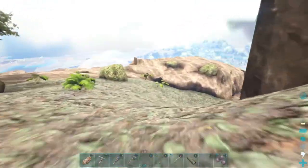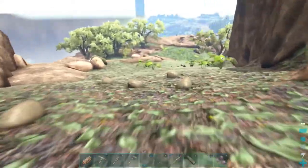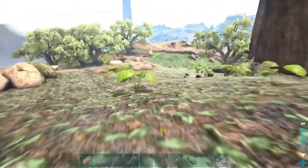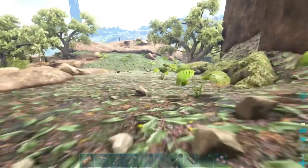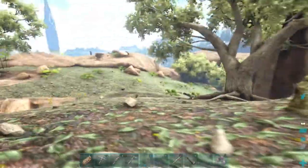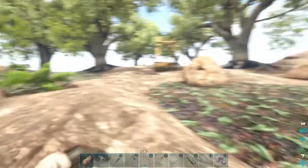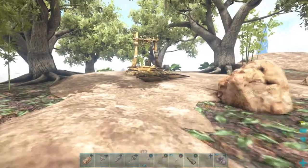There's obsidian up here as you can see — you don't have to travel anywhere, you can just go in your backyard and collect it. Here's the pathway that wraps around the mountain; it's pretty narrow but wide enough for dinos. This base is basically unkiteable.